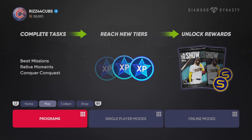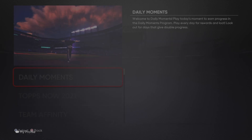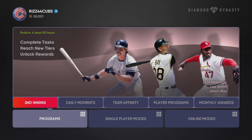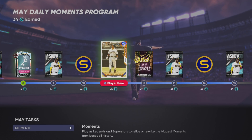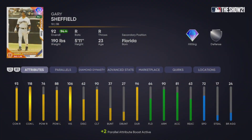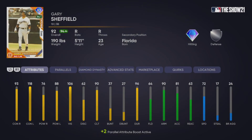If you're also trying to make some stubs, this is like the freest thing you will ever get in a video game — it is so easy to do. You need to do your daily moments. You do your daily moments and you get this Gary Sheffield. Super easy to do. I'm going to be one of the first people to give him the Parallel 3 today — maybe in the first 100 people in the world to get this Parallel 3. Get this card guys, it's a good card. He has a really good swing, in my opinion.